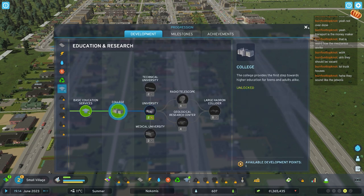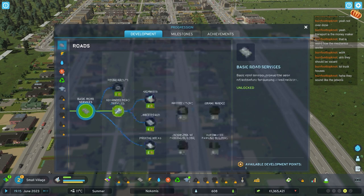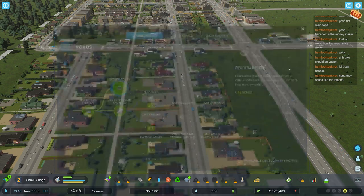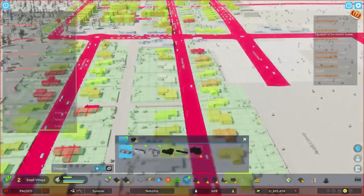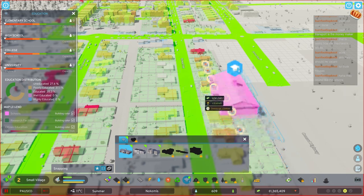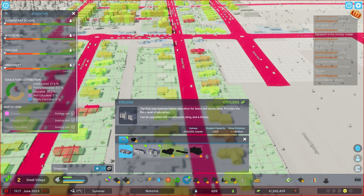We're going to go with the college. Why the college? Well, college and roundabouts - we get a little bit more variety and larger roundabouts. Education is the thing, the absolute thing. You need to educate your people or you're going to have trouble later on. It's very expensive to do, but you need it early and a lot of it.